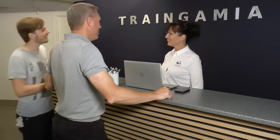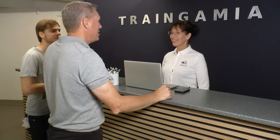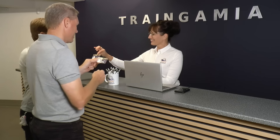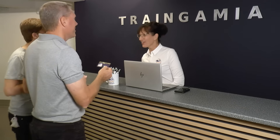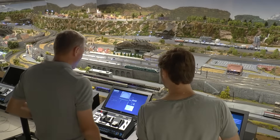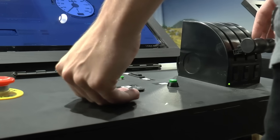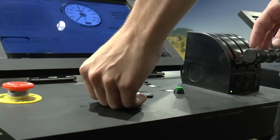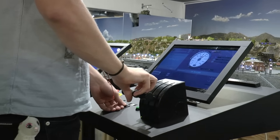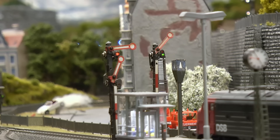When first arriving to Train Gamia, you get a game card. Your progress, level, and experience is linked to your card. You swipe the card at the side of the operator console, and your data is downloaded. This control here is the most basic one — it has a throttle which controls the speed of the train, and some buttons to control functions. At this level, you only have to worry about the signal aspects, the speed limits for the route, and the weight of the train.